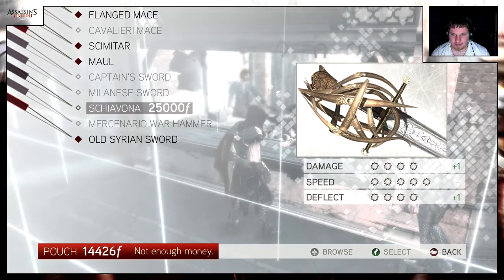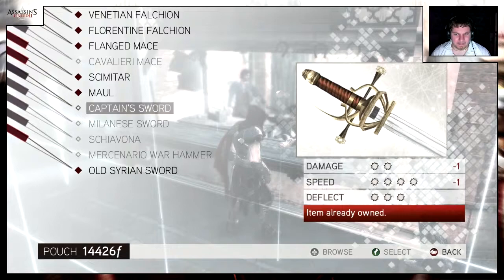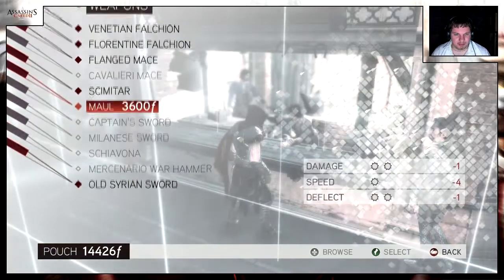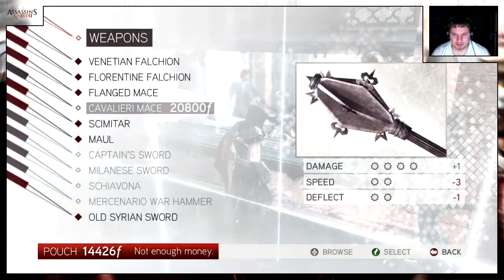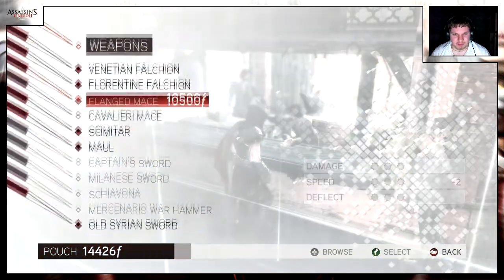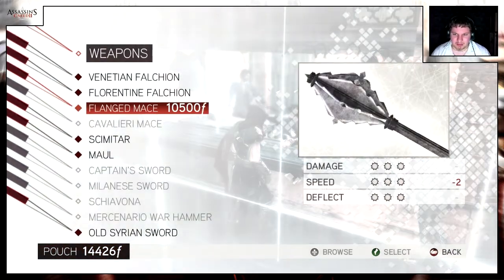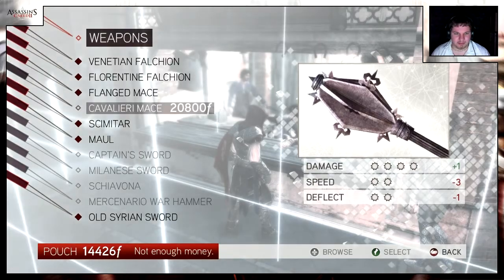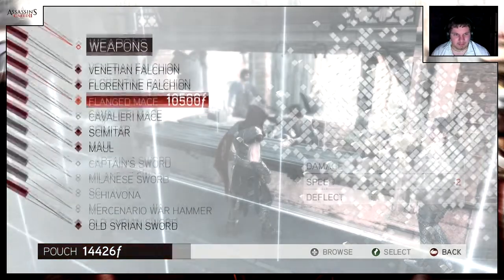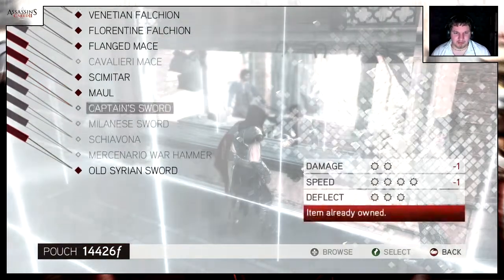Nothing really that I want. 25k for a pretty good sword. I thought I bought the captain's sword but maybe I did and then upgraded to the Milanese sword. I want a fun weapon again like a mace but this one isn't very good, plus it's very expensive. This one is 333 so that's nine points total; this one is 422 so that's eight points total and it's almost twice the price — that's just shit.